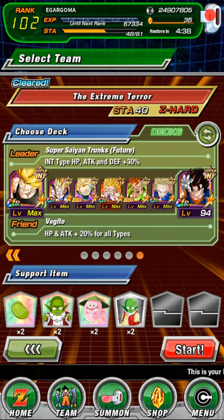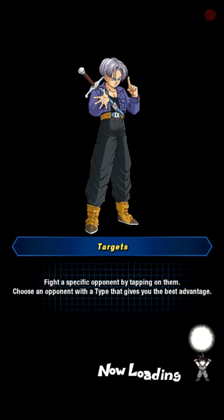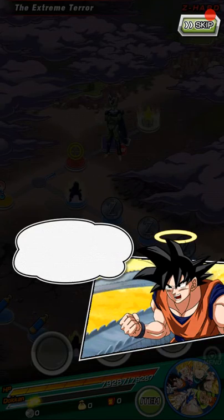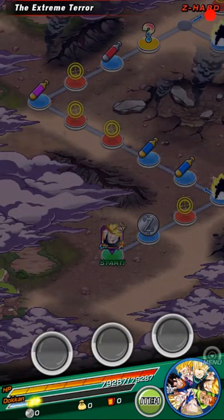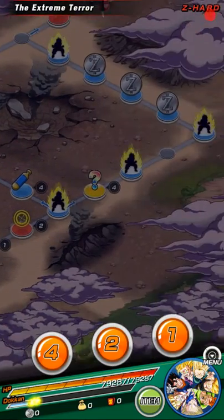This is the team we're using. The best and most surefire way to beat this is to have your friend captain also be Super Saiyan Trunks Future — then you'll have no problem. You'll have so much HP, attack, and defense up by 60%, and if you link some of them they get even greater defense and attack bonuses against Cell.